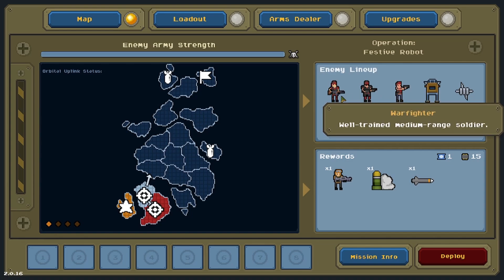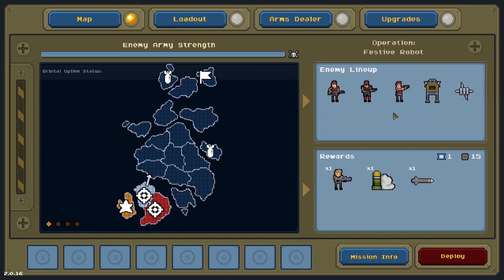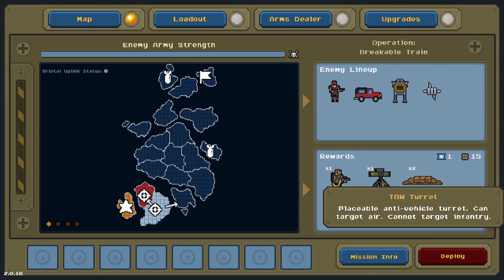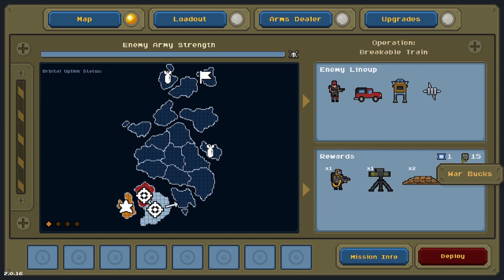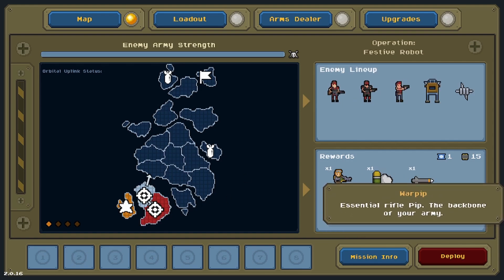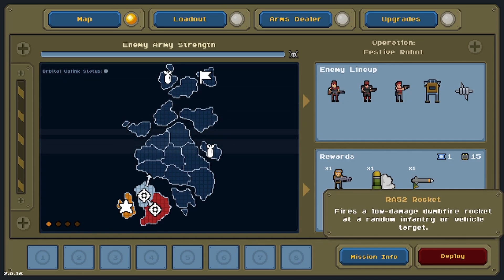This island has jeeps and shotgunners, the other has no jeeps but it's got shotgunners, rifles, and pistol guns. It's going to come down to which one gives us the better rewards. This one gives us more sandbags and war bucks for both, and we get the TOW and heavy gunner over here, plus the regular War Pips, smoke grenades, and that rocket again.